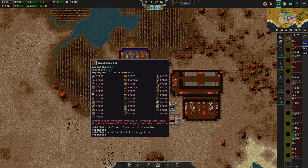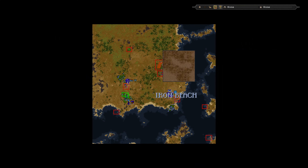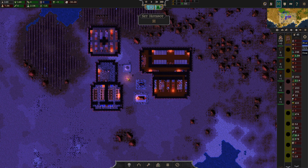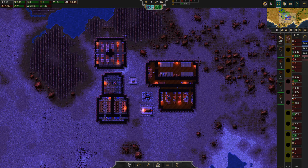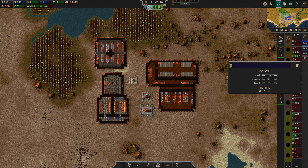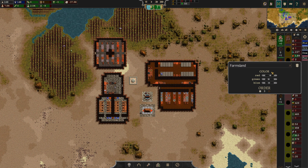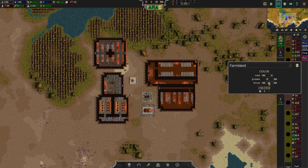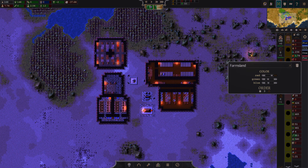So we have a nice little community here and here. Let's also give this a name. Let's see here — Farmsland. There we go.